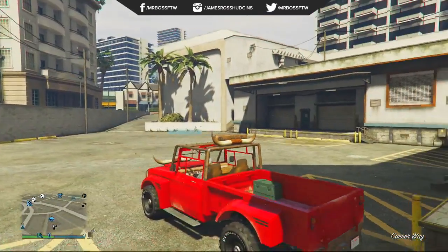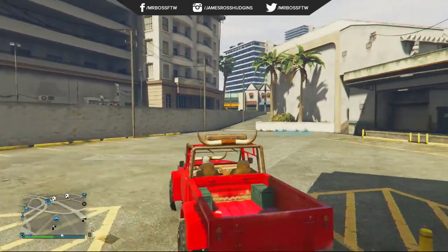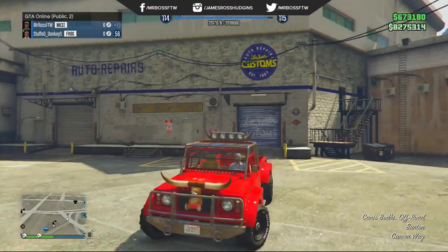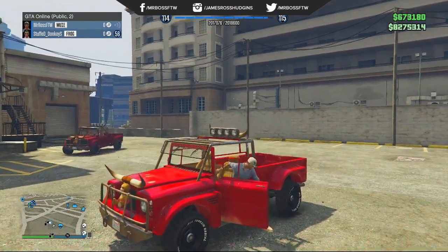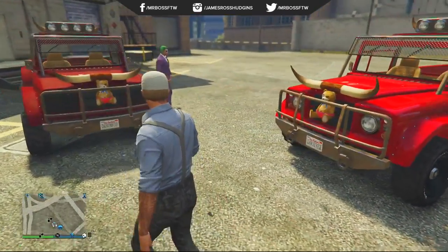The Kniss Bodhi in and of itself has a ton of customization options. I think it's one of the best cars to actually customize in GTA 5 and GTA Online. So when you can get a secret customization option like this, it makes it even better and that much more of a treat. This car actually looks really good — it's going to earn a spot in one of my garages.